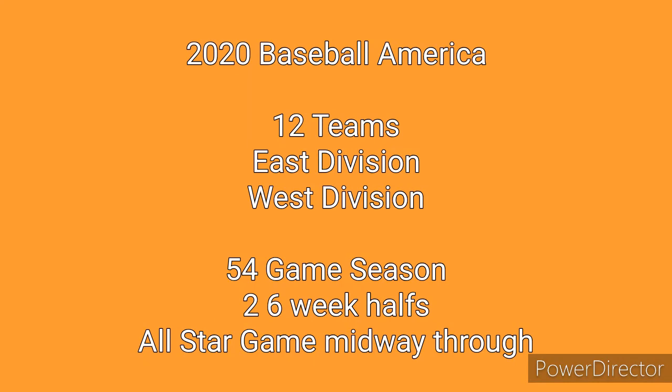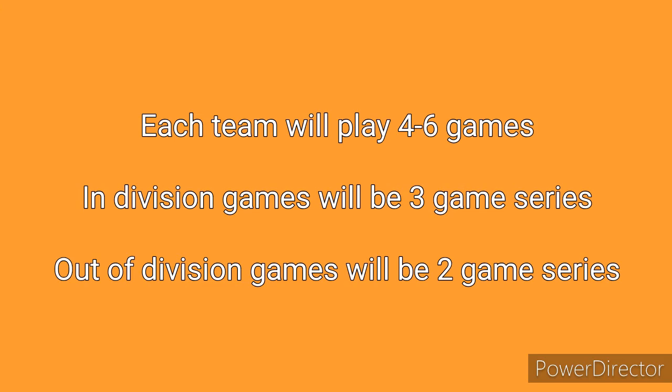In this league, we're going to have 12 teams that are going to be split into two divisions, an East and a West division. The teams will be playing a 54-game season that's going to be split into two six-week segments, with an all-star game coming around week seven, between the first half of the season and the second half of the season. Each team will play approximately four to six games a week, depending on their opponent. If the two teams are divisional opponents, they'll be playing a three-game series, and if they are playing outside of divisional play, it'll be a two-game series.